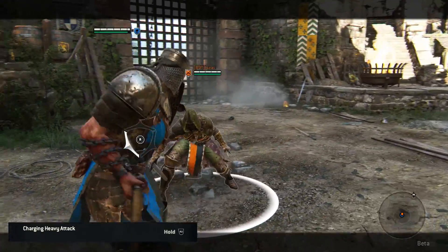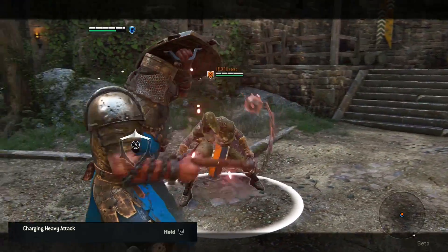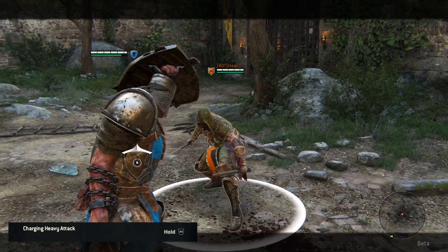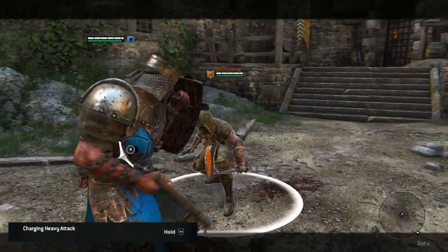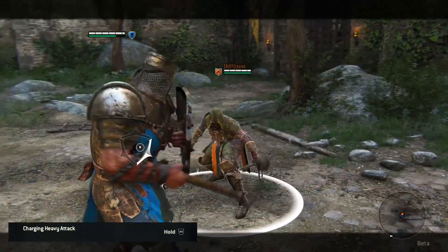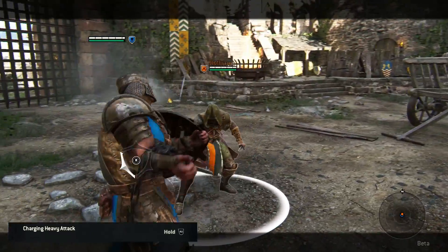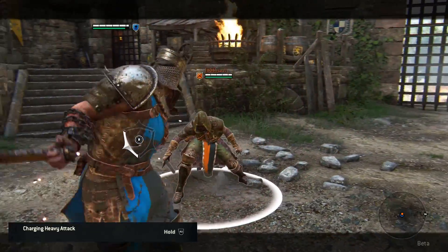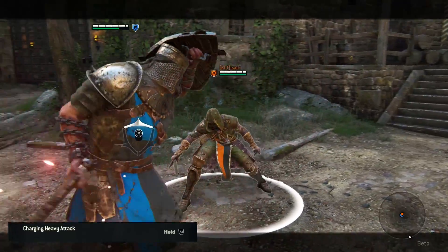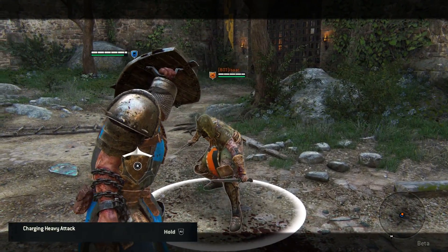Charging Heavy Attack is a hero specific move. This move can be charged like I mentioned earlier in this video. If you hold down the R2 button the Conqueror will charge his flail for a devastating heavy attack. The charging heavy attack has two charging levels — the longer you charge it the more damage it will do, but it also drains a lot of stamina. My advice is don't charge your heavy attacks when you have low stamina, but if this attack hits it will do massive damage.